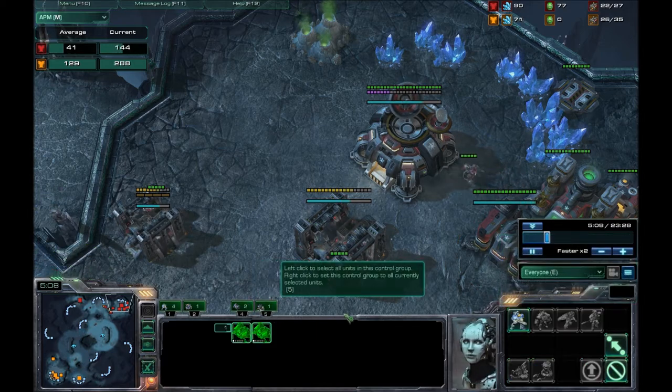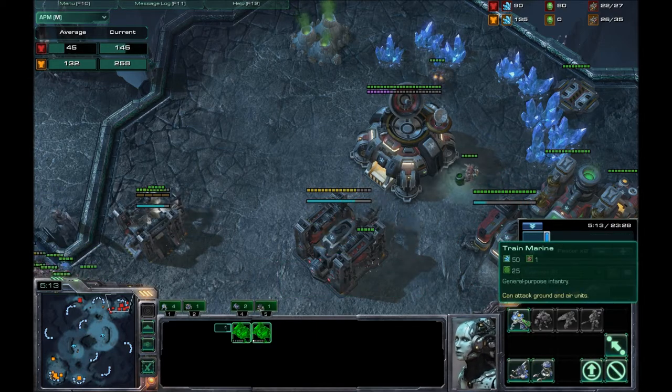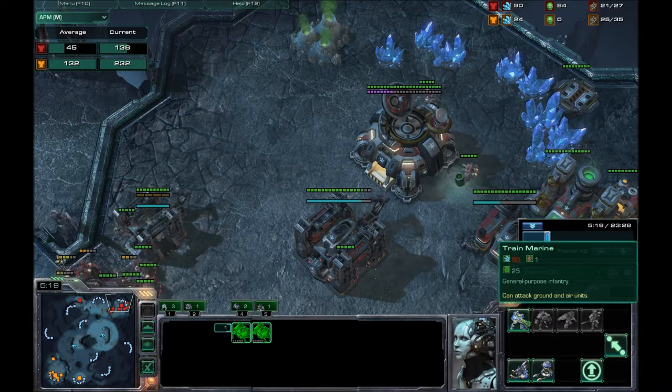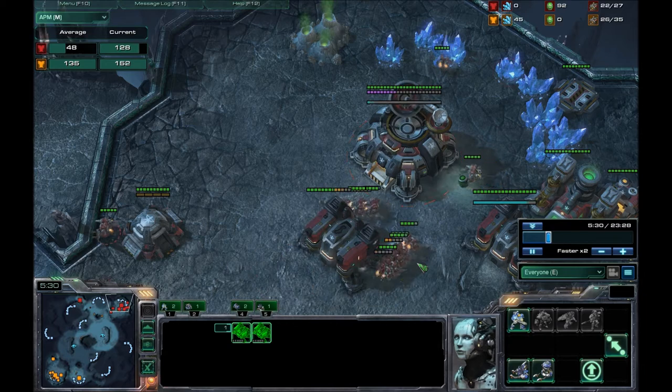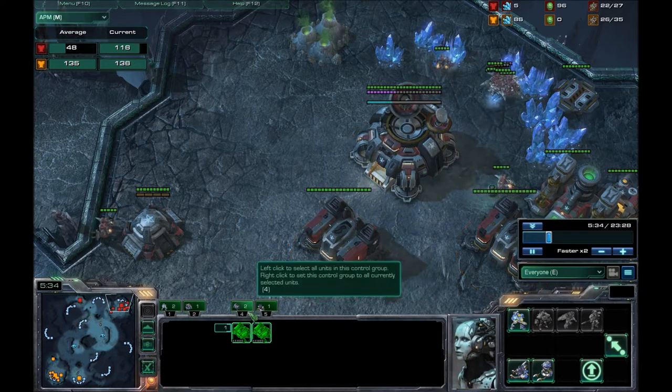Or I can click 4 and hit A for making a marine, making another marine. So it's really important that you set up your hotkeys.